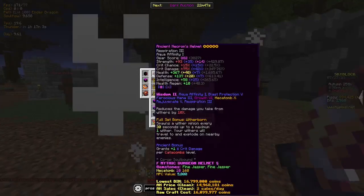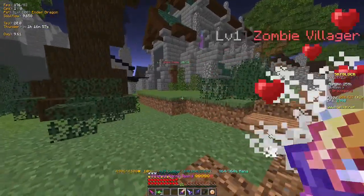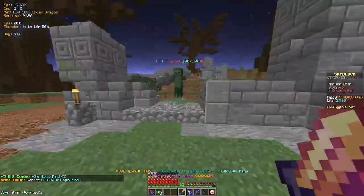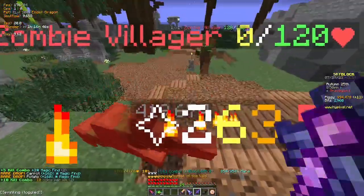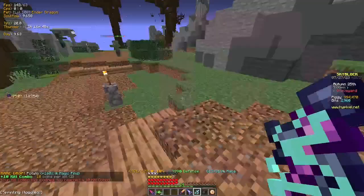The Necron helmet got around 623. Now let's test out the crimson helmet: 601, 601, 602, 602, 602. So it's not that much of a difference. Let's now compare the Necron helmet and crimson helmet directly.